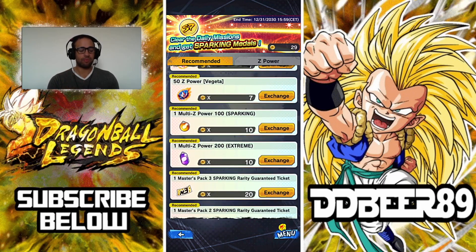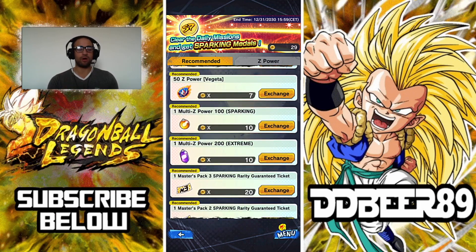Once you obtain these units, I would recommend going for the 100 multi Z-powered sparking. It costs three more medals, but it is worth it if you've got the units — it gives you 100 Z-powers instead of spending 14, so you save four in the long run. Basic maths.